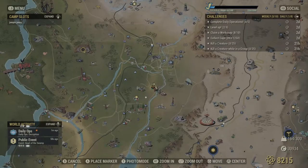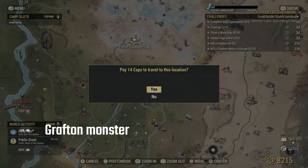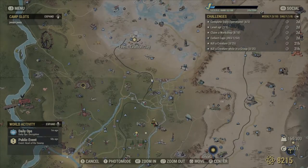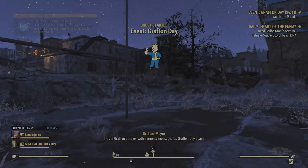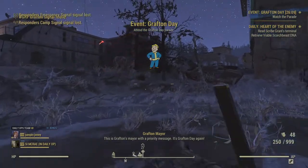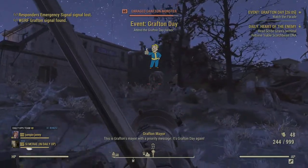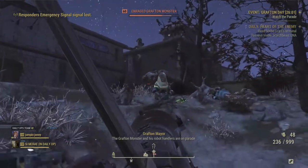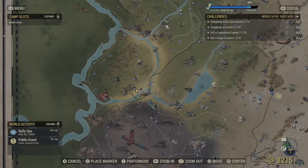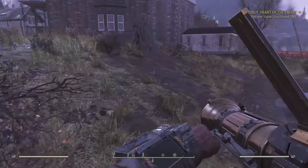A Grafton Monster can be found in the event called It's Grafton Day. You can also find a Grafton Monster wandering around Charleston Trainyard, located on the left side of the map.